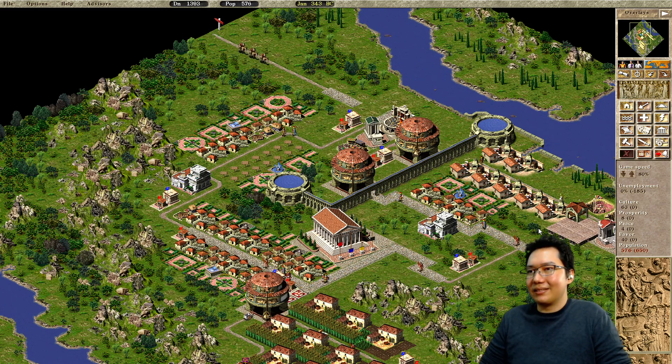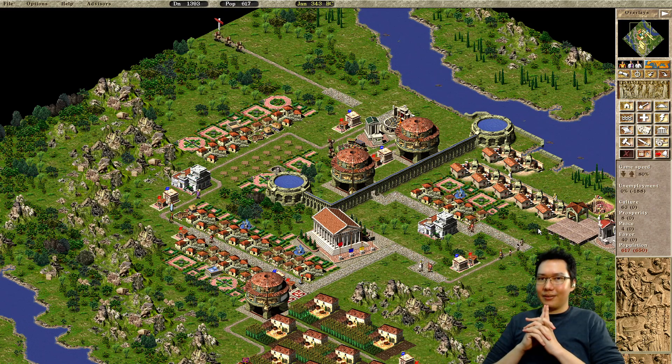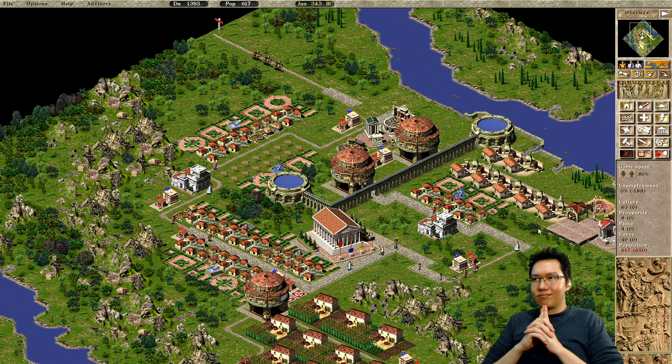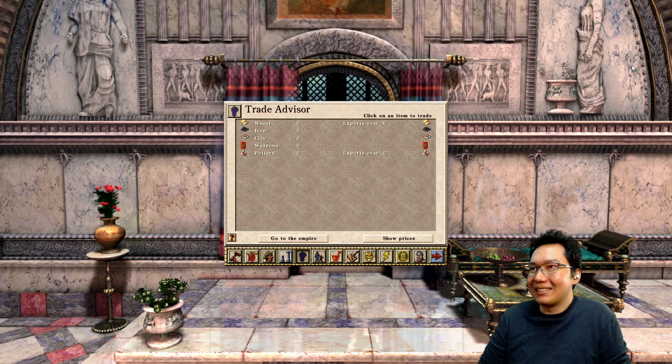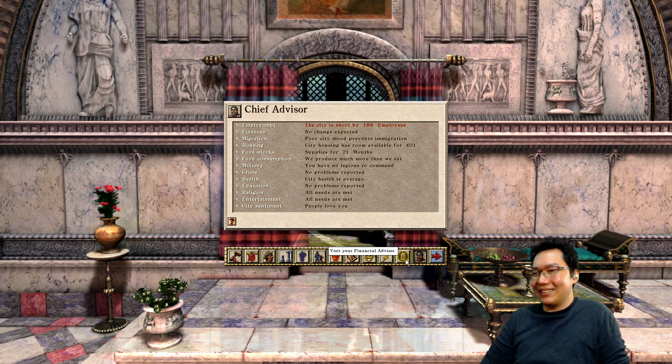Where are the immigrants? Some of these early missions have weird behavior. Check advisors — we don't have access to advisors. Oh wait, we have access to advisors. When did they give us access?